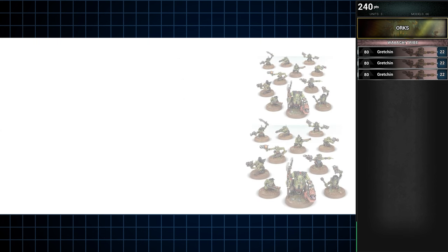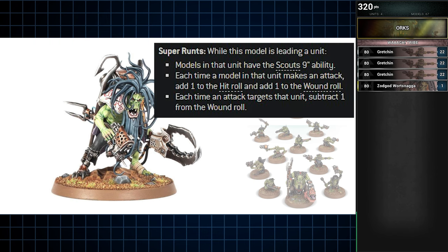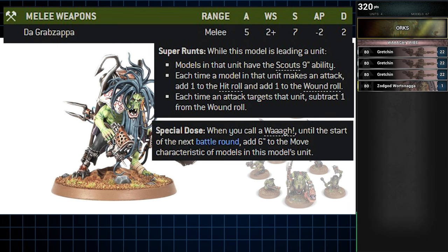One of those Gretchin units will be led by Zodgrod Wortsnaga. He brings two abilities to the table. Super Runts gives the Scouts 9 ability, which will give his unit of Grots the means to mitigate enemy infiltrate and scout moves. Plus 1 to Hidden Wound is meh since Grots fight like Grots, but it's still better to have it than not, and Zodgrod himself can make pretty good use of it. Each time an enemy attack targets that unit, it must subtract 1 from the wound roll, which is of course good. His second ability is Special Dose, which increases the move characteristic of models in his unit by 6 inches when you activate a Waaagh — making what would ordinarily be a unit moving 6 to 12 inches when advancing now move 12 to 18 inches, and that is before the 9-inch scout move.